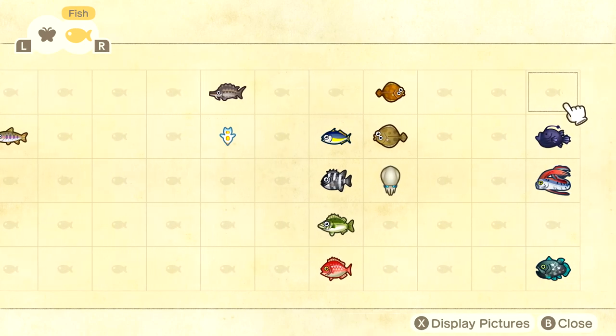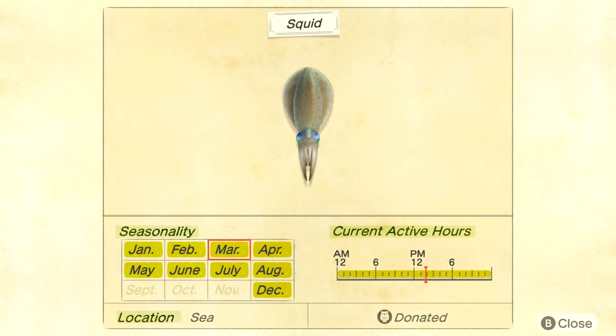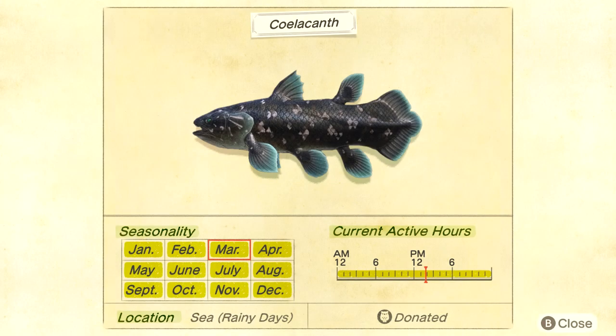First off, when you're trying to figure out how to catch a fish, you want to check what seasons you can catch it in. For example, if you're trying to catch a squid, you cannot catch it in September, October, or November. For coelacanth, you can catch it in any season. In past games you've only been able to catch it in March, but in New Horizons it seems you can catch it in any month.